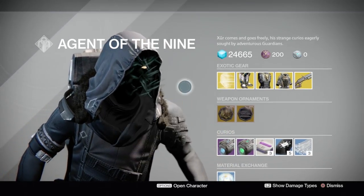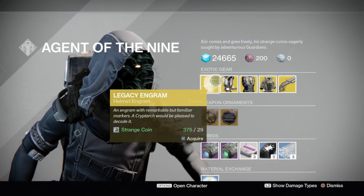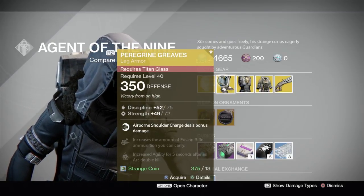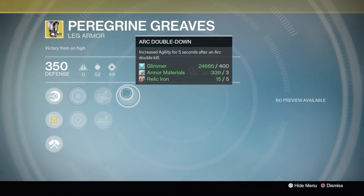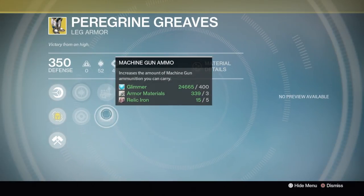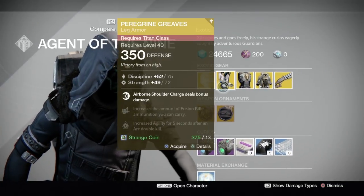Right off the bat, he's got a Legacy Engram for the helmet, so if you need a helmet, there you go. He also has the Fragrance Greaves — I hope I'm saying that correctly — which are Titan legs. They've got Arc Double Down, which increases agility for five seconds, plus fusion rifle ammo, machine gun ammo, and Shoulder Charge deals bonus damage when active in the air. It's alright, not a ton of perks, but it looks cool.